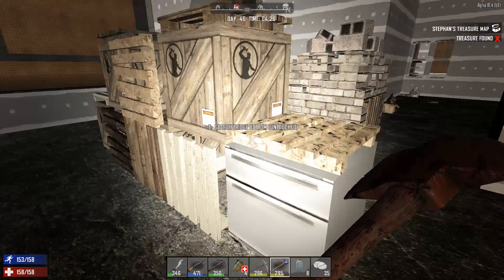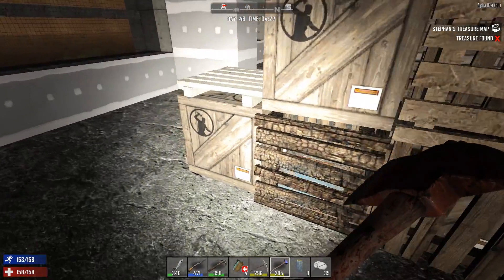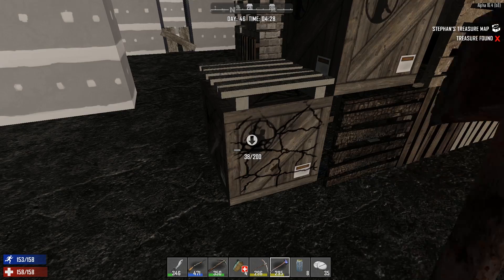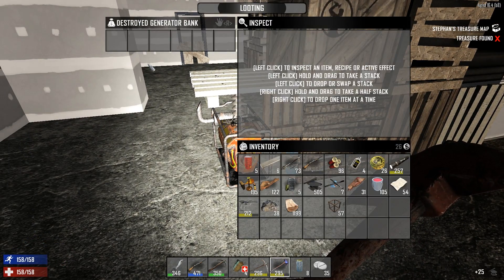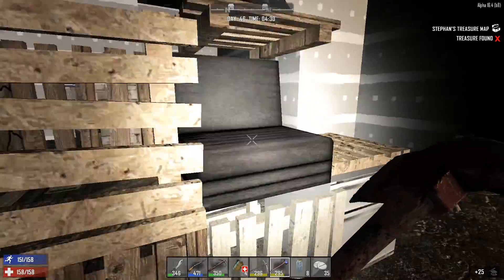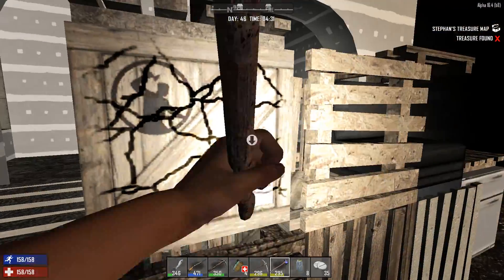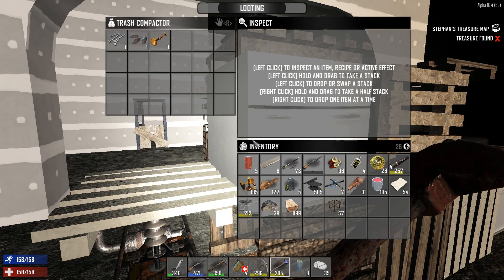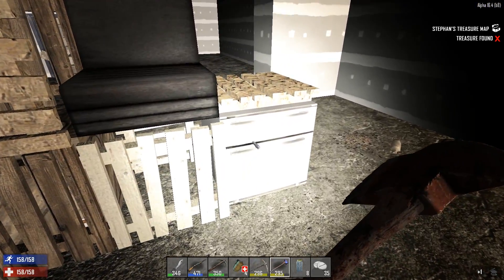I'm not even looting that stupid crap anymore. I love you Fun Pimps, but opening up these crates and getting stupid things like couches is really really annoying. If I knew there was a couch or the bottom of a fridge I wouldn't have bothered — it feels like it's forcing us to waste time. I get why you do it — you probably want to make these things take longer — but god, I don't like it.